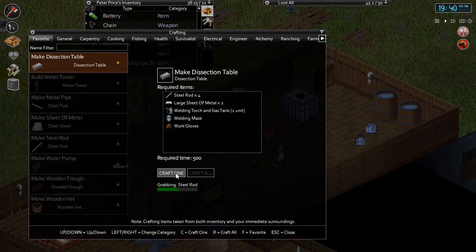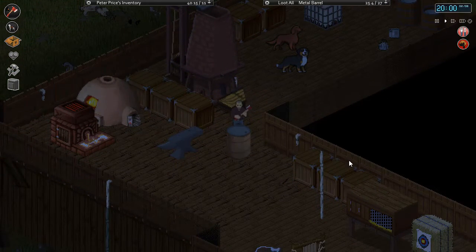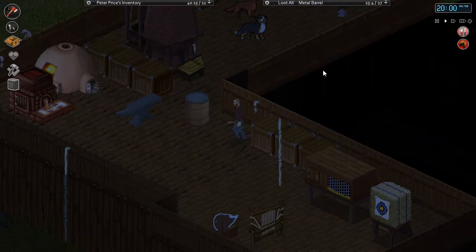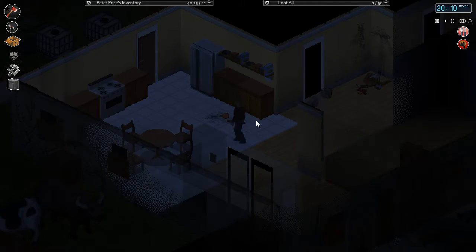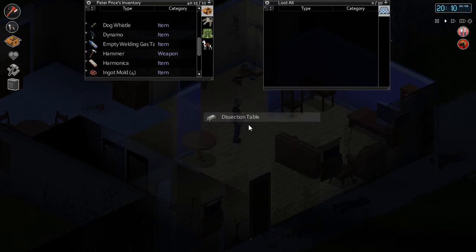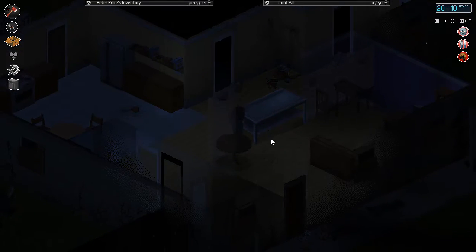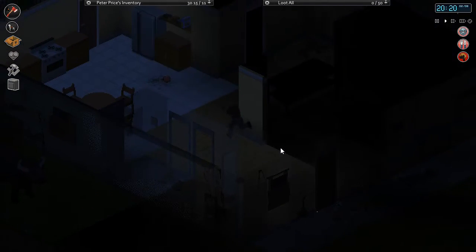I want to try out the dissection table today. I'm assuming we'll need a saw, meat cleavers, and things like that. It also increases your first aid skill — you learn a lot about first aid from it. I should probably read first aid books too. I'll put the dissection table in the living room for now — I kind of don't want it too far from ground level since I'll be hauling zombies. Look at that — we can walk through it though, which is fine.